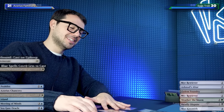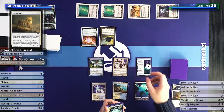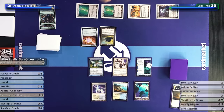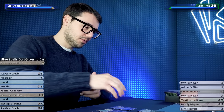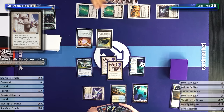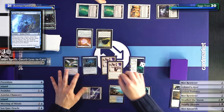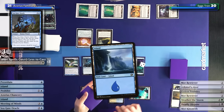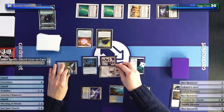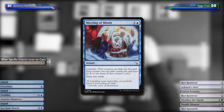Drawing cards! In my upkeep I draw two - just a taste of what's coming. In my main phase I discard a card. Magic is fun when you draw cards! I'll play another Familiar to make my blue spells cost two less colorless. Then I'll play Seagate Oracle to look at the top two and put one in hand, one on the bottom. Then I tap one blue and one white to play Meeting of Minds - the new card with Convoke - to draw two cards for zero mana. Zero mana divination, not bad at all.